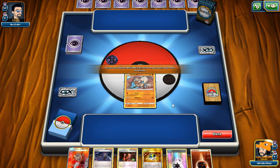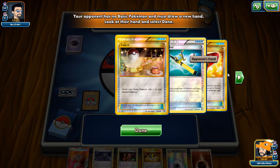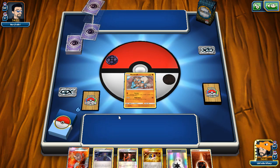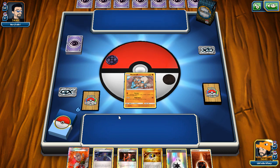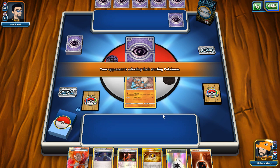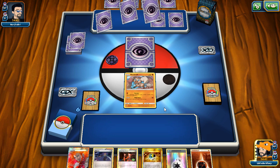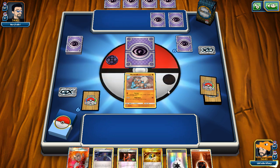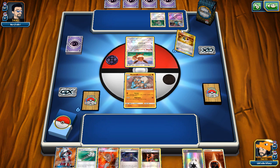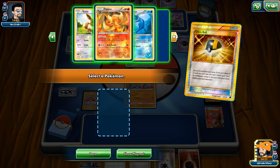From the mulligan he plays Hammers — looks like it's a Garb Hammers deck. Carbink is going to play a big role this matchup. We'll have to find our Carbink very soon. We draw some cards and get a Field Blower — was hoping for Carbink. We'll get Lele and use N to draw.